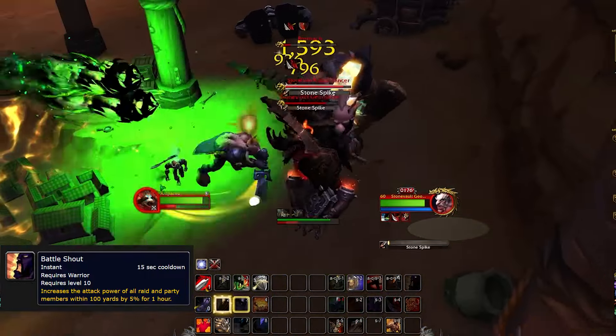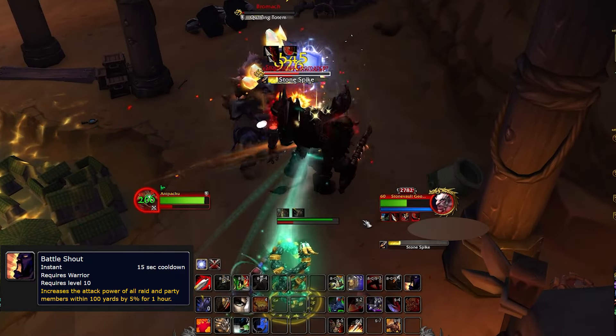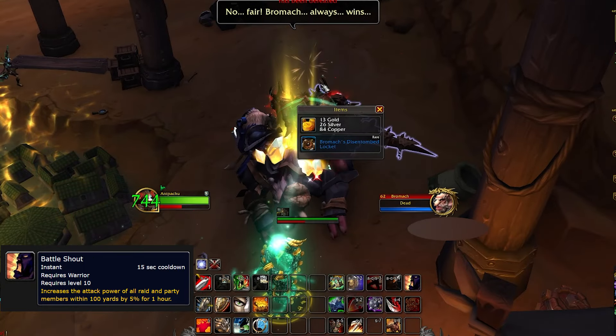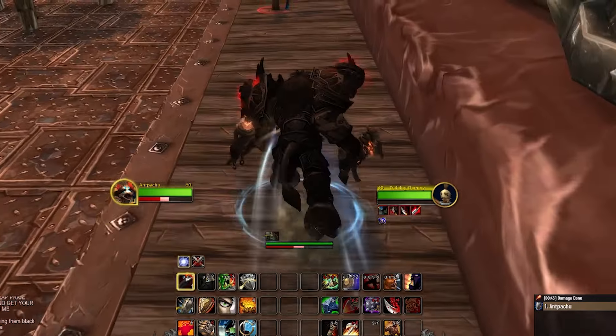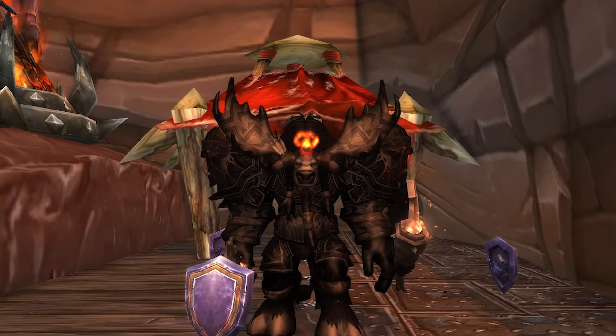Warriors provide one of the unique raid buffs — 5% attack power for all allies with Battle Shout. This will guarantee you a raid spot if your raid does not have another shouter. So if you like roaring, jumping, smashing, and spilling the blood of your enemies across the battlefield, Warrior might just be the class for you.